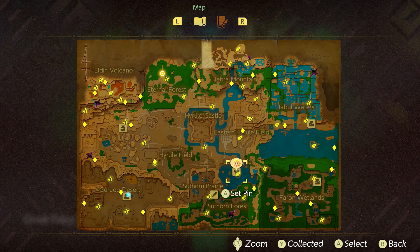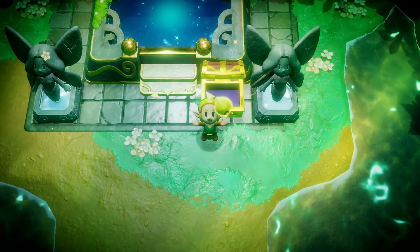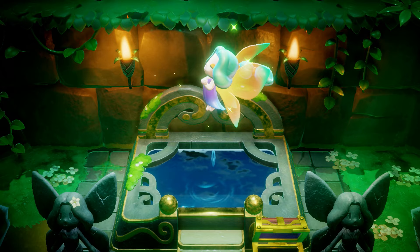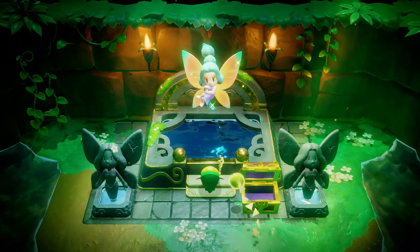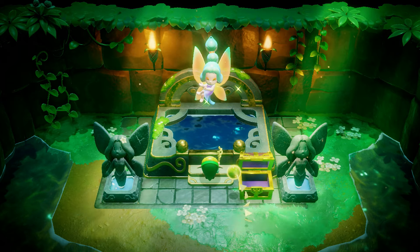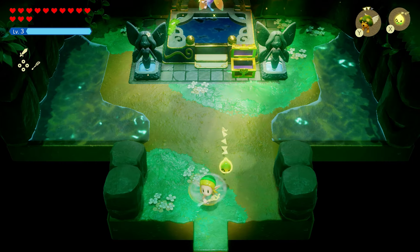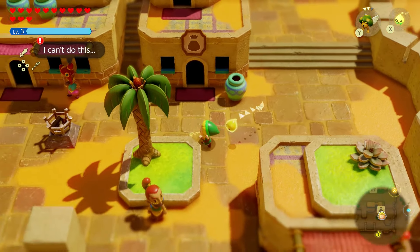Now for the Might Bell accessory. Go back to the Great Fairy fountain — there'll be a treasure chest inside with a Might Crystal. The Might Bell will detect nearby Might Crystals, which are needed to upgrade all your gear at Blueberry's house. Note this quest won't appear until you've completed the Eldin Volcano dungeon.